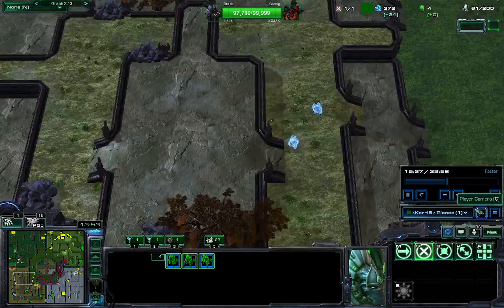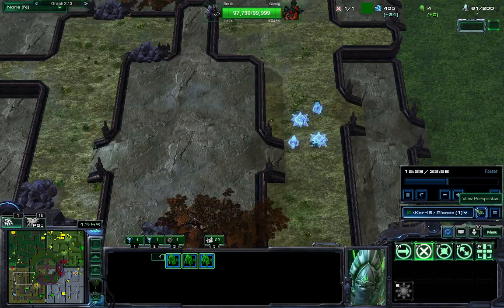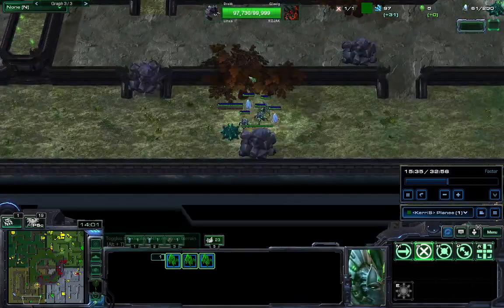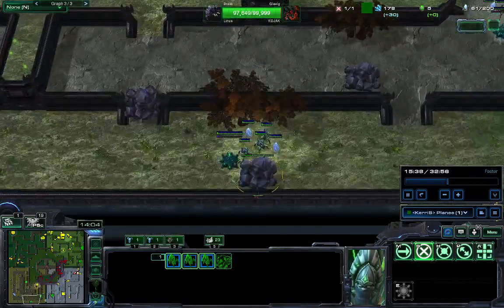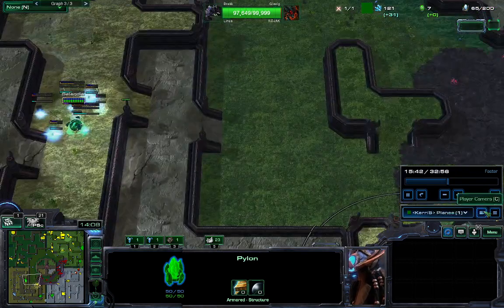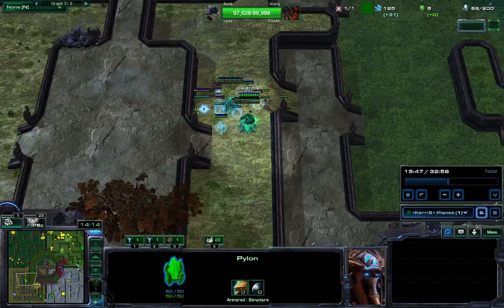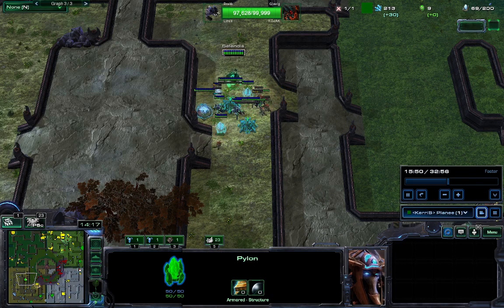Cylendus has a very cheap vision upgrade, so she can typically move her units away, escort a probe, and rebuild a pylon somewhere else. The idea is to have green all over the map.